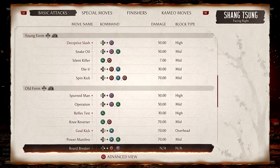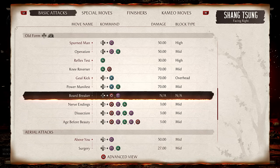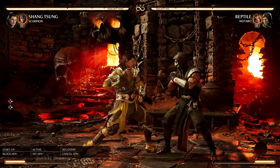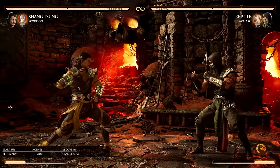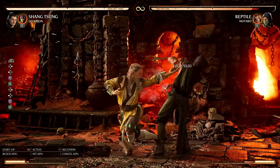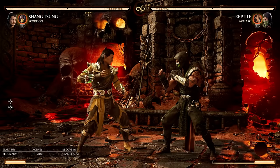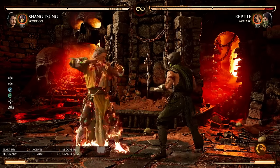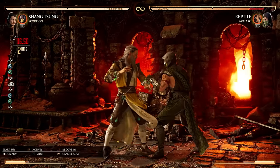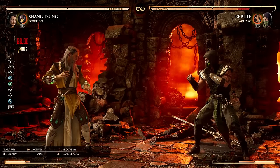Next up we have the old form with a couple of extra strings — the old form just has more sauce. The same input does not launch the opponent in old form. Then we have Power Manifest — unlike the young form where it's an overhead, the old form is a low. So it's literally the opposite, and with the right cameo it starts combos.